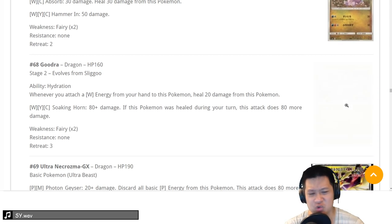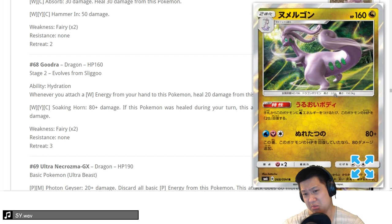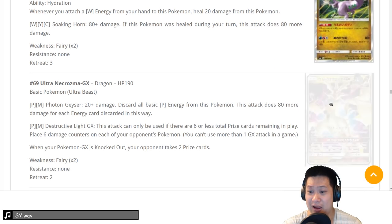Goodra — Dragon type, 160 HP. Ability: when you attach a Water Energy to it, it heals 20. What's the damage? 80, and if it was healed — meaning it was hurt — it does 80 more, for a nice 160 total. With Choice Band you get Buzzwole. But you need two different energies — Fairy and Water — plus you need the 20 bonus and need it to be wounded. Too many conditions to make this thing happy. This looks like a 2 — not so fun and really hard to do.